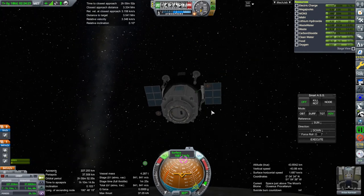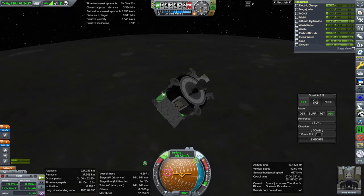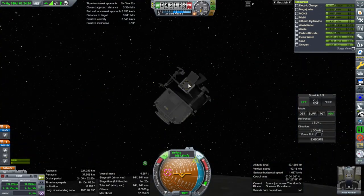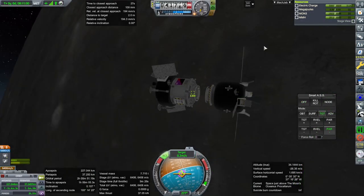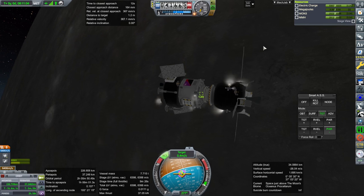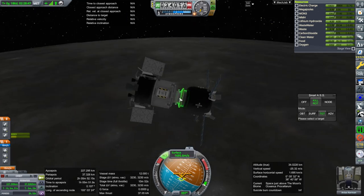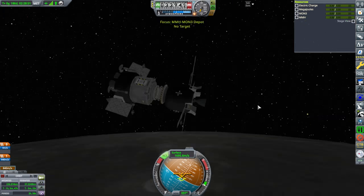Something about electric charge tracking when we're not focused on it may not be quite right. Happy with electric charge. Connection all right. Let's shut down the lander engine. Make sure we're controlling from this. Oh no — I clicked undock instead.